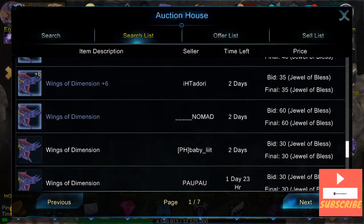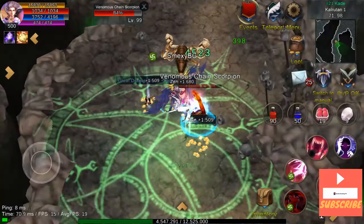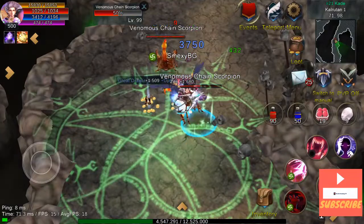The third wing — I just checked the market. The one I would eventually get is plus 9, with plus 4 HP recovery and ignore defense rate. No luck stat, but still it's plus 9. It will give a lot of defense and damage.